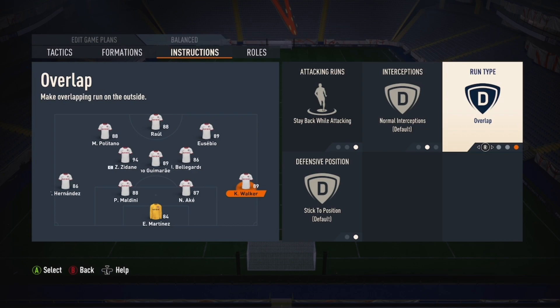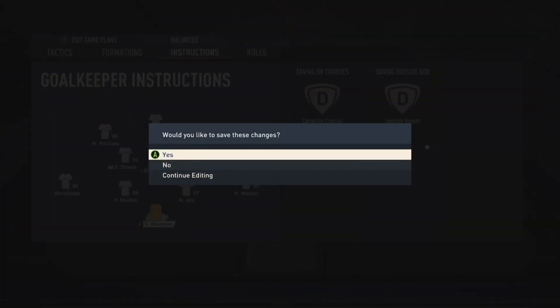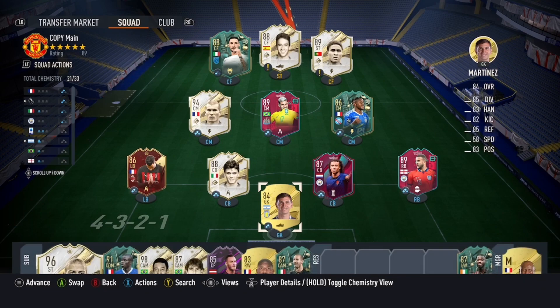You've got to be very confident going forward, but generally all defenders stay back whilst attacking. Keeper: come for crosses and sweeper keeper — I like to use that on all keepers. Sometimes there's a little bit of carnage, but I'm going to show you some clips of how it works in-game so you can see the shape.